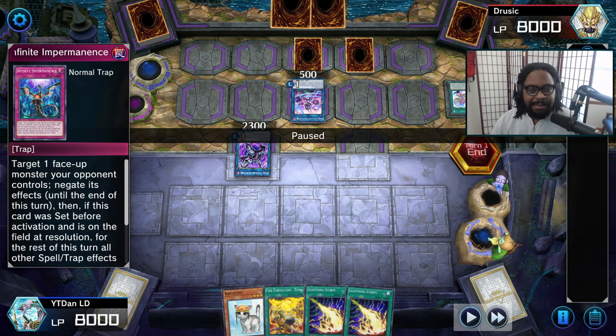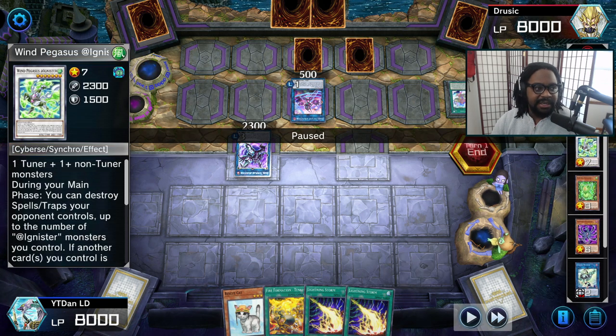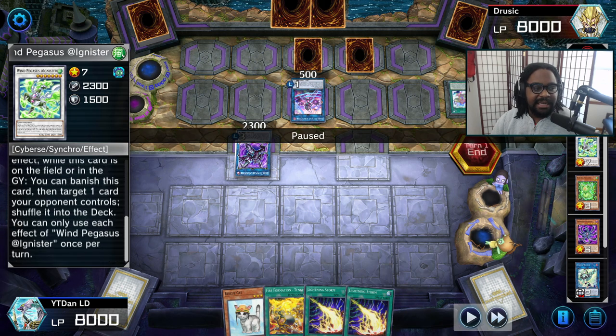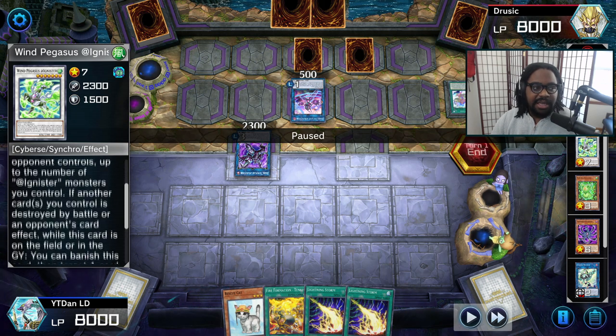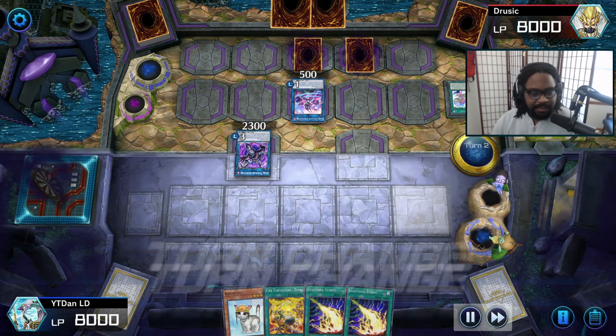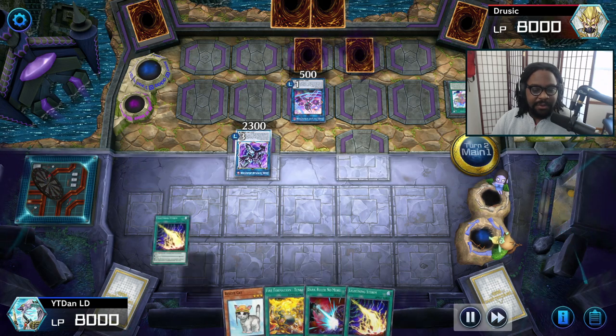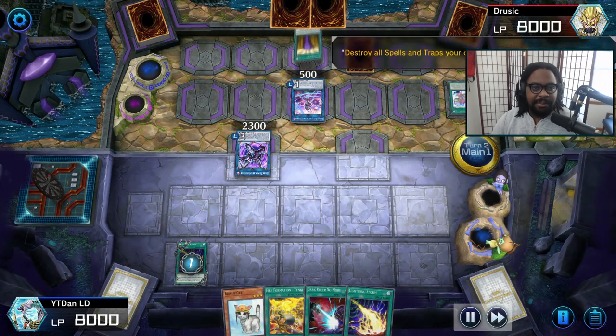Now I'm dealing with this board state where I have to get around this Adagnister. Remember: if I kill a monster, he's going to wreak havoc with that Wind Pegasus card. So watch how we play around it. It's my turn — I've got the Lightning Storm and Dark Ruler No More. We're going to Lightning Storm and blow up the back row. He's going to go ahead and special summon, and there's nothing we can really do about that.